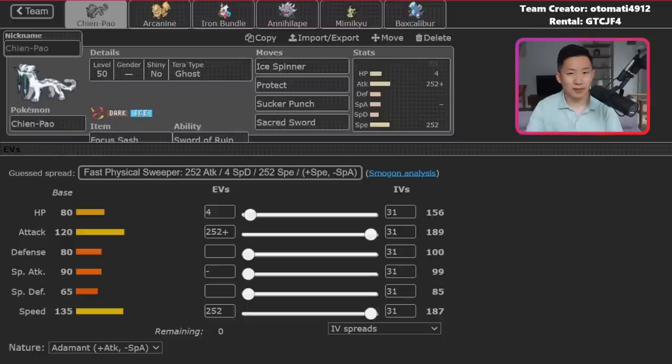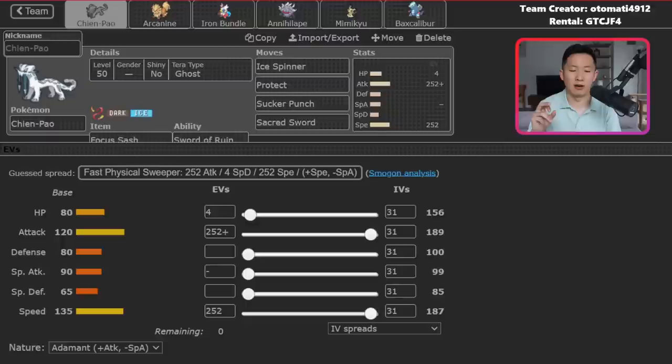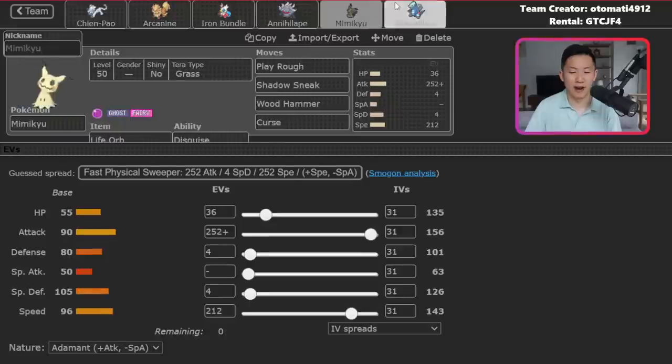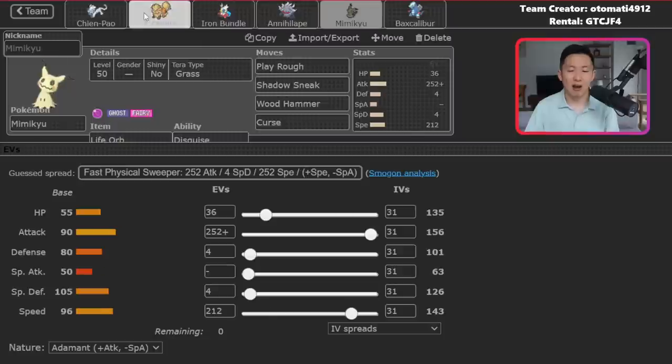Chien-Pao is very standard. It's Adamant rather than Jolly — Jolly lets you outspeed non-max-speed Fluttermane, but some Fluttermanes now run max speed. With this team you have plenty of anti-Fluttermane tools between Annihilape, Mimikyu's Shadow Sneak, and Baxcalibur's Assault Vest, so it's better to get extra damage output. This team is essentially 252/252 on five of six Pokemon — sometimes you don't need complex EV spreads, you just look to deal as much damage as possible.